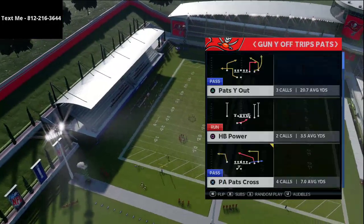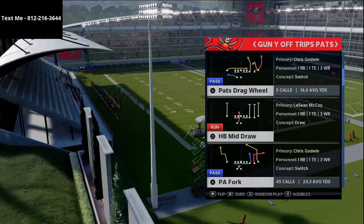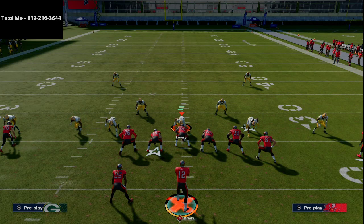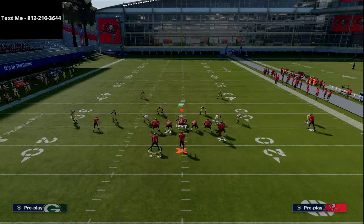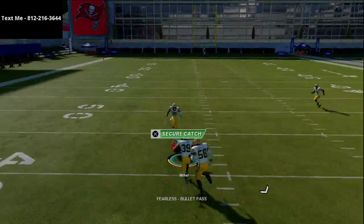If you have Madden questions and want them answered, I want to highlight our text message membership — completely free to sign up. Every week we break down a free full scheme. If you want a link to that video, shoot me a text at 812-216-3644 — it's also in the description. You can text in to get the full U-Trips scheme or ask Madden questions directly.